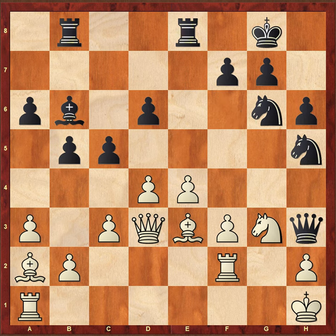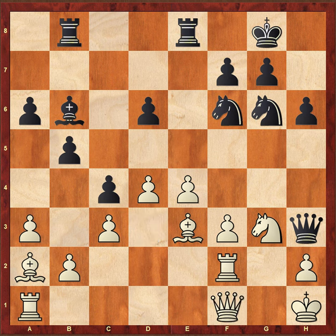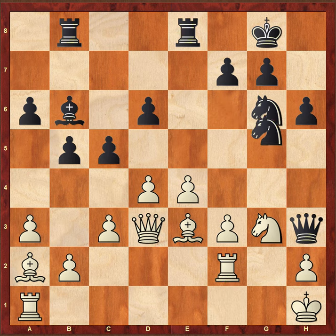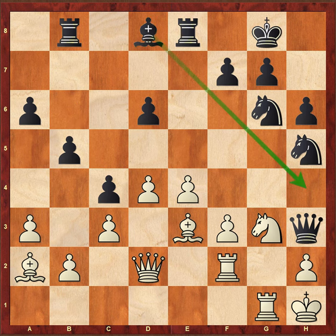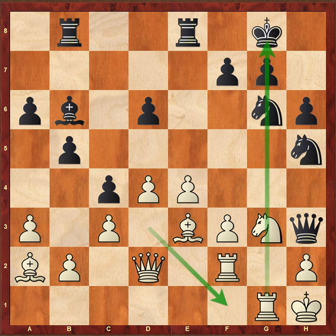Rook f2, knight h5. If c4, queen f1 — I think rook f2 is a multipurpose move. Knight h5, rook g1, c4, queen to d2. Obviously white doesn't want to exchange queens because he has very good attacking chances. So that's the reason — white avoids the queen exchange.